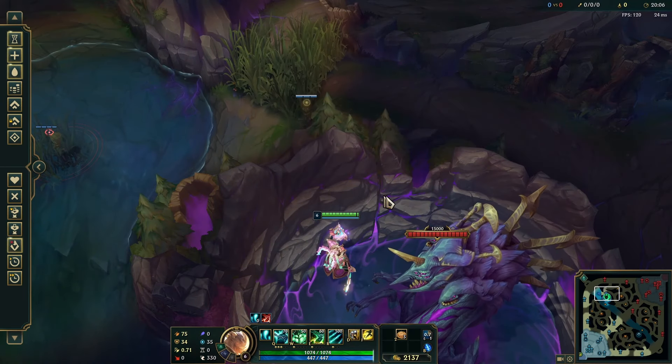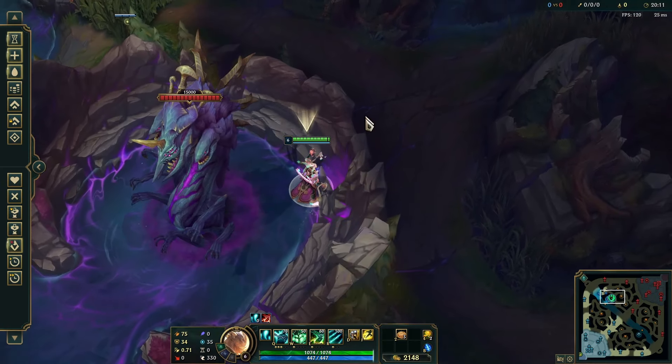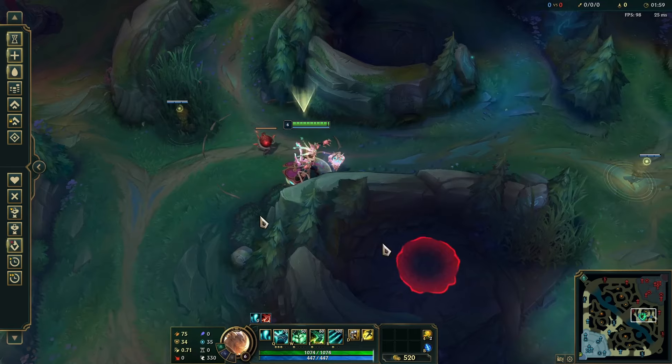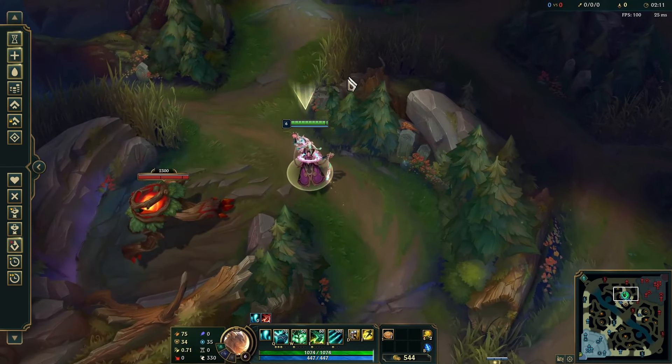Warding baron is very similar to dragon but in reverse — blue side will ward the jungle entrances and behind dragon pit, where red side will be getting vision in just the jungle entrances. Otherwise good generic places are crossroads in the enemy jungle; for example here and here on the blue side of the map, and all of these places on the red side. Other good crossroads are when you take an enemy tower — make sure to ward there too.